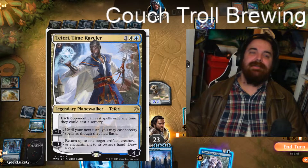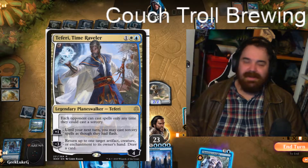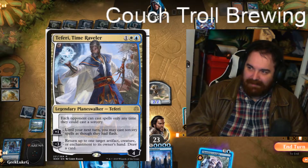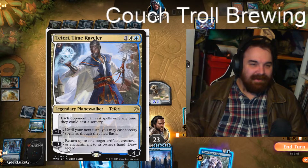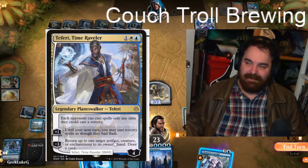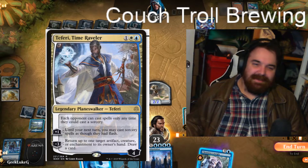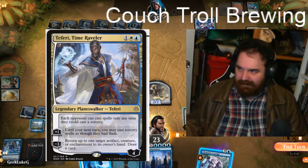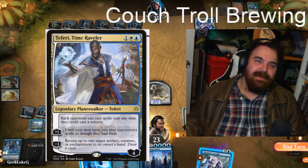We have three Teferi, Time Raveler — little T. Each opponent can only cast spells at a time they could cast a sorcery, which is huge in the control mirror because it means they can't counter your spells. If you get a Teferi and a Narset down and cast Emergency Powers on their draw step after they've drawn their card, it doesn't matter what they drew — they're going to be empty-handed. His plus one lets you cast sorcery spells as though they had flash, which is great for casting a Wrath on their turn — especially when they play around Settle the Wreckage but not Cleansing Nova. The minus three returns a target artifact, creature, or enchantment to its owner's hand and draws a card — buy time, bounce a combo piece, or bounce your opponent's enchantment removal to get back one of your pieces.